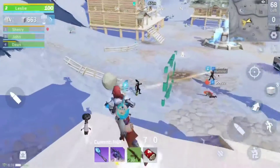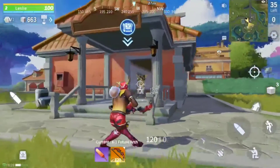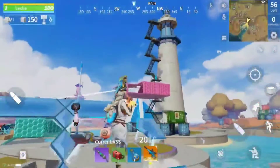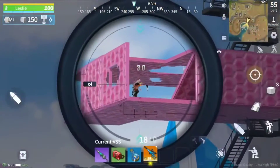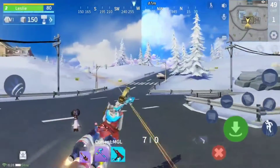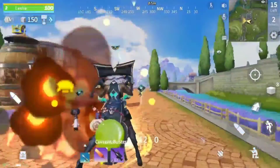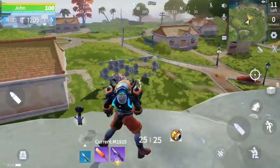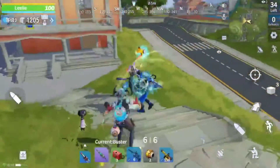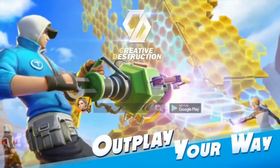3. Creative Destruction. Creative Destruction is extremely similar to Fortnite — in fact, we consider it a clone. It's a decent clone, though. The game includes a large map with varying landscapes and 100-person matches. You can craft and destroy stuff. Additionally, you can play in 3rd or 1st-person perspectives, which we thought was really fun. The game runs terribly on some mid-range and low-end phones and has the occasional bug. However, the experience was still quite good in our testing.